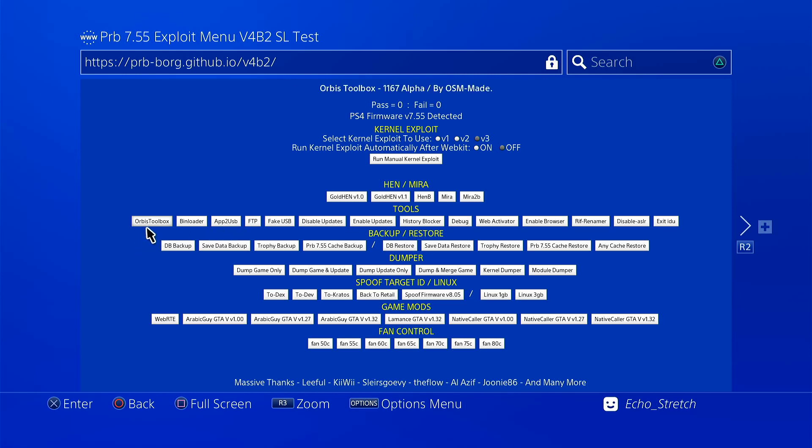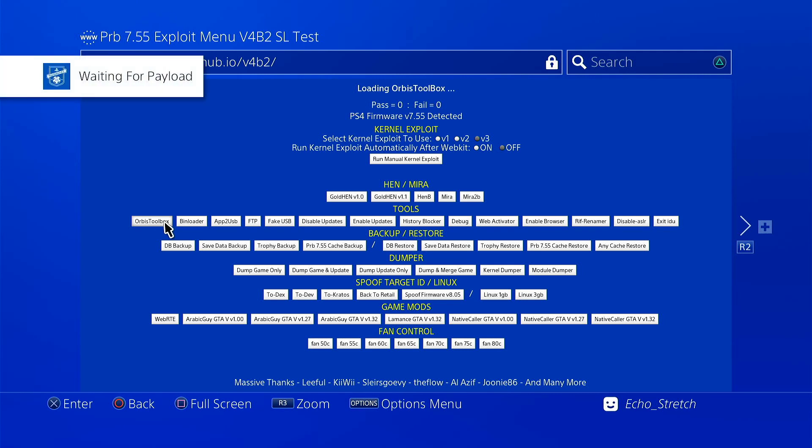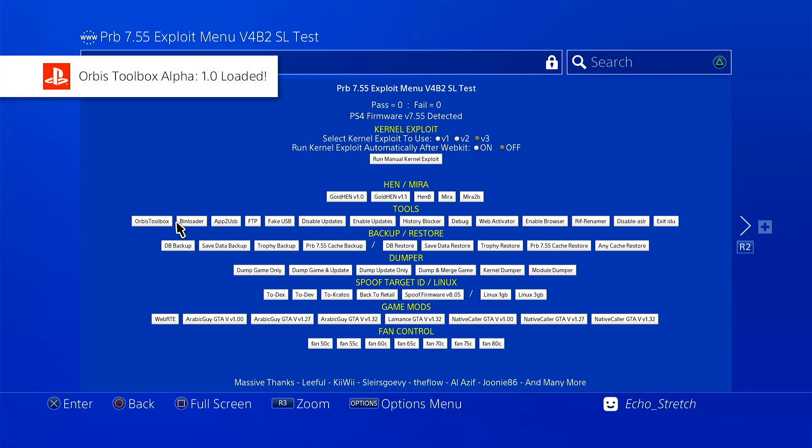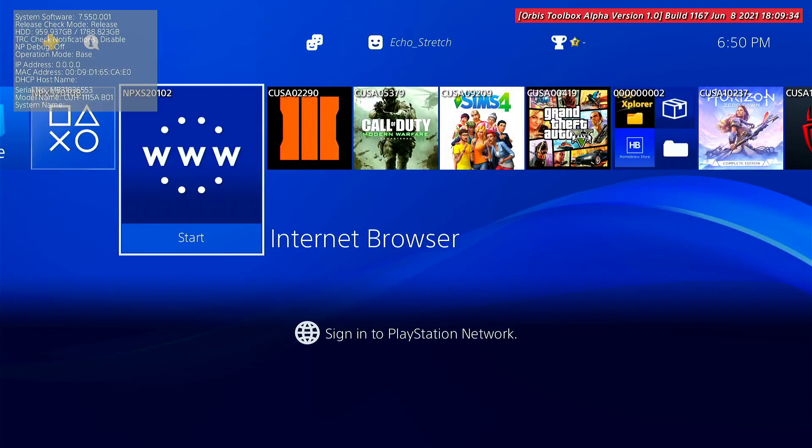Let's say we want to launch Orbis Toolbox. We already got the jailbreak done so we can just go ahead and click on that. Loading — we'll give it a few moments. There we go, waiting for payload. Launch payload. And there we go — Orbis Toolbox 1.0. We can go ahead and hit the PlayStation button; as you can see it is loaded.